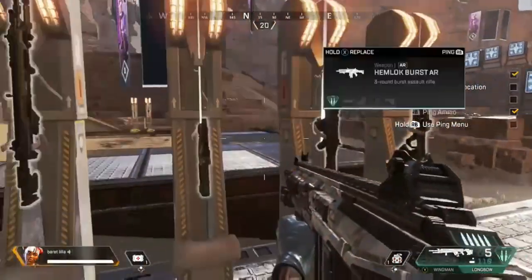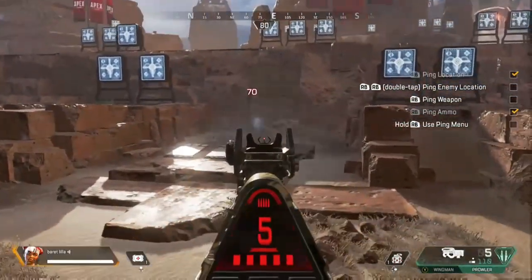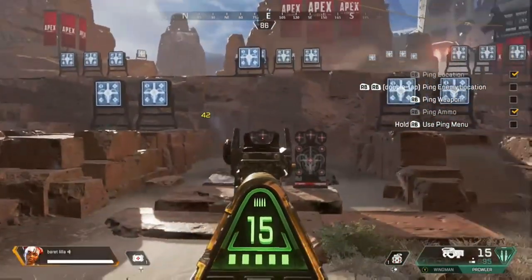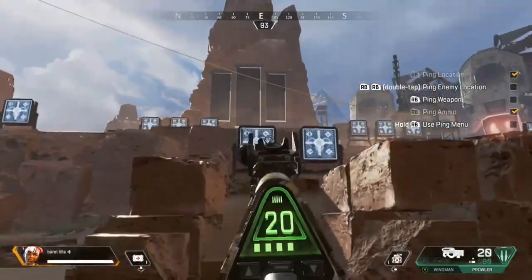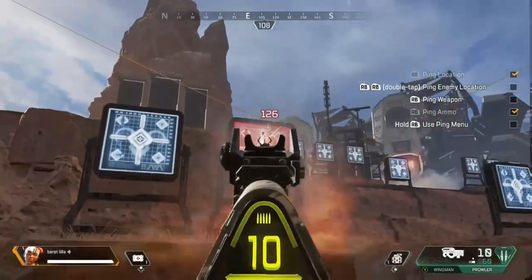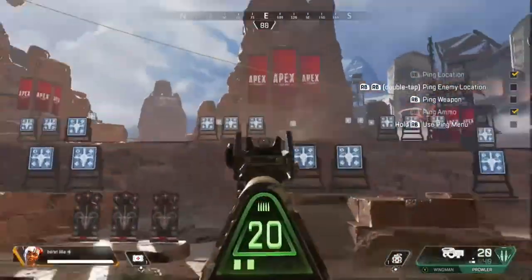I'd recommend the Longbow from mid to long range — I wouldn't fully recommend close range as that favors fire rate. Next up we have the Prowler, which is a five-burst submachine gun. To get the base damage you take the five-round burst total and divide by five, so the base damage is 14 per shot, headshot damage is 21, and a full mag with five shots hitting every single time you're going to be hitting for 280 damage per magazine. The range for this is close to mid range.